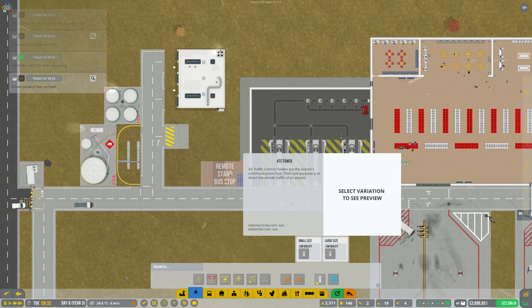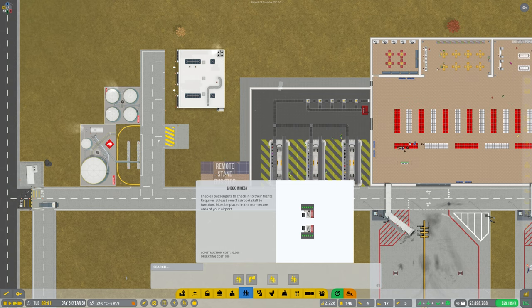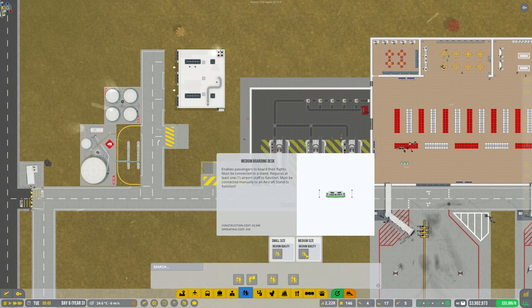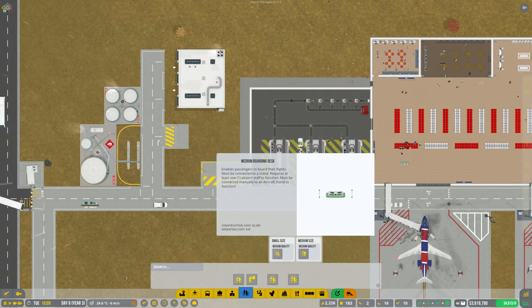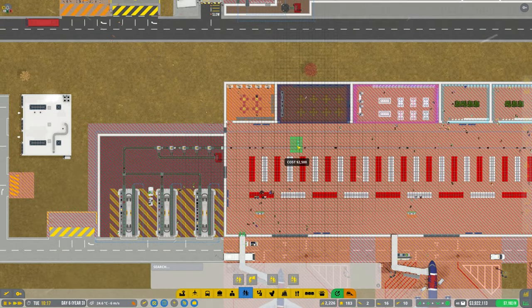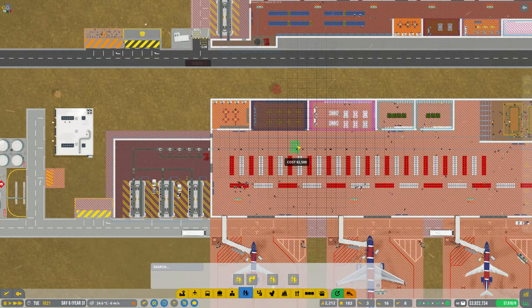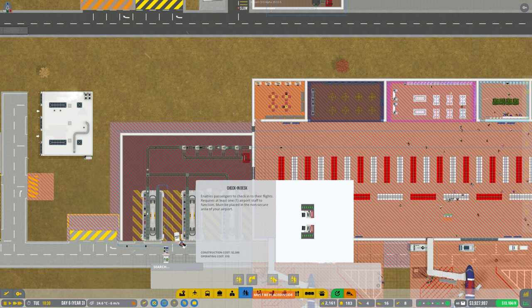Let's have a look then guys. Boarding desk - we've got a small one. Enables passengers to board their flights, must be connected to a stand, requires at least one airport staff. What's the difference? Obviously we can get two people. Alright, this is going to be the issue now - where do we put these? It might be best to just have the one.